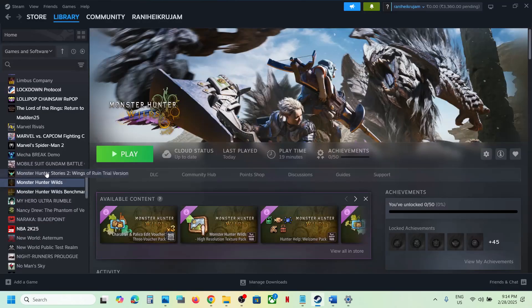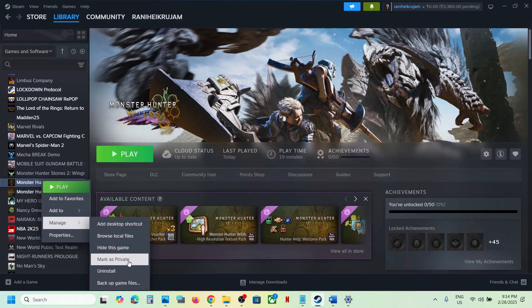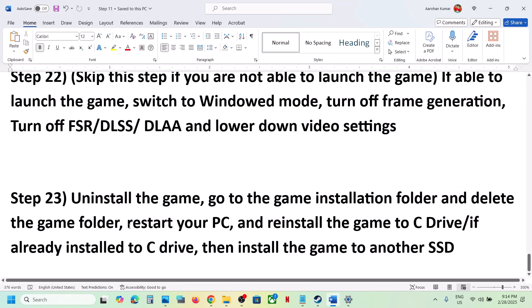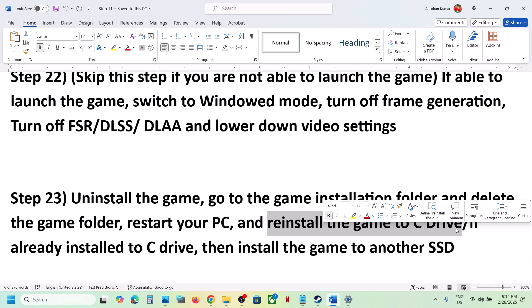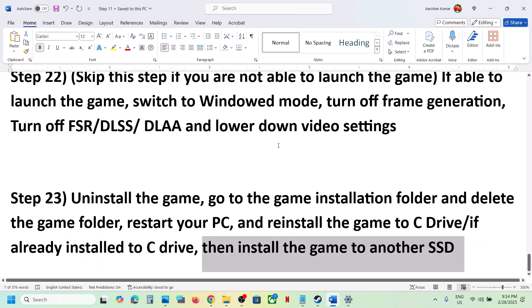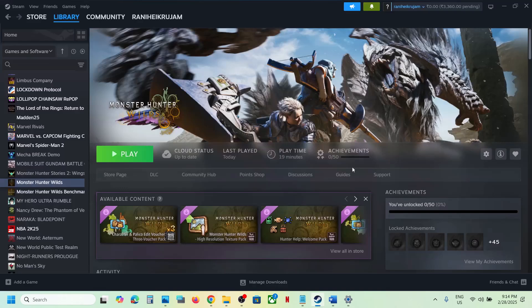The last step is to uninstall and reinstall the game to a different drive. Right-click the game, select Manage, click Uninstall. After uninstalling, go to the game installation folder and delete the game folder. If the game was on D or E drive or an external drive, try installing it to the C drive. If it's already on C drive, try installing it to another SSD. One of the steps in this video should help you run the game successfully.